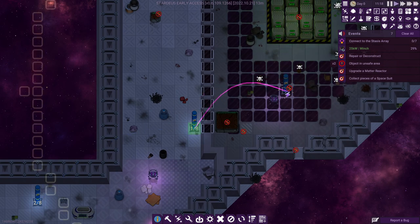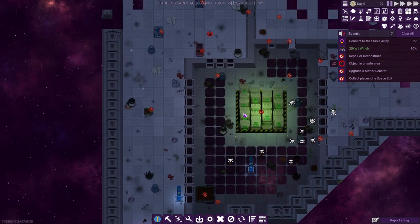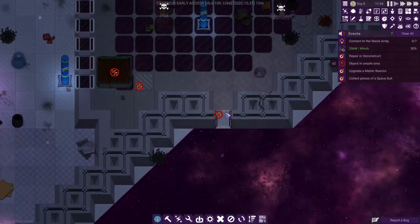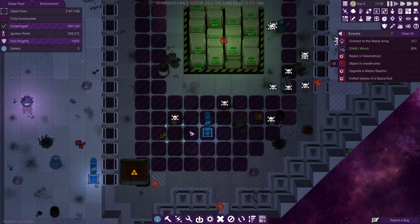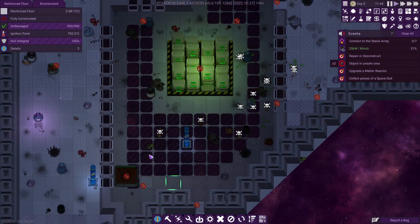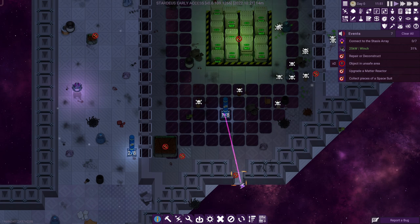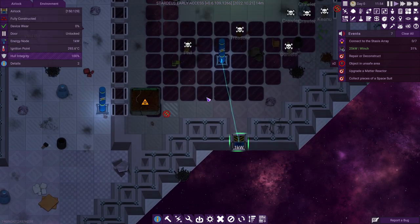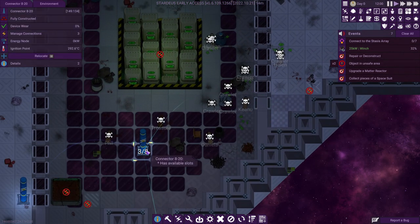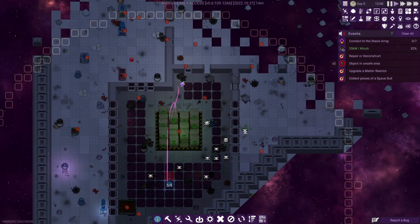Now I'm connecting power over to the stasis array — that's your first job. As you can see, there are lots of items around us with electricity icons. These are really important. Don't connect the stasis array first, because you want to provide an environment where people can actually survive first. So we connect to the outward things first. This is an airlock — we connect to this. This is a vent — we connect to this.